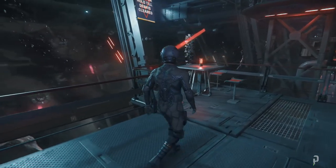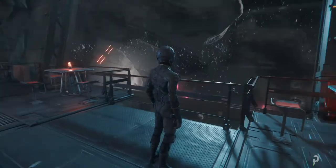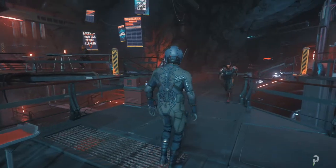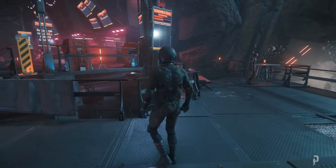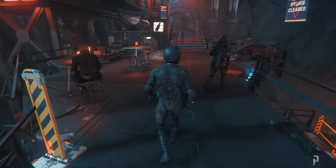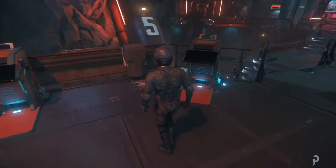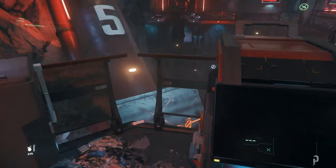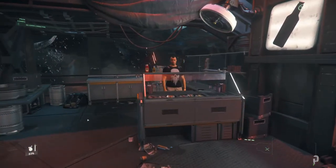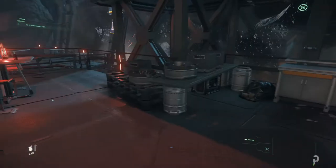Look at Yela right there to my right — it looks really good actually. And this guy has a new armor set, interesting — it looks cool. So what is this? I'm guessing these are terminals that we can bet on, and we can buy food too — interesting, you can buy food from here. Cool.